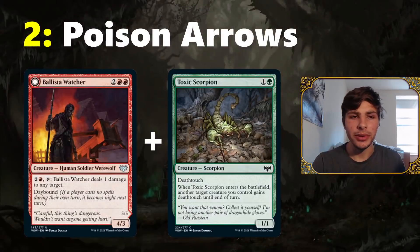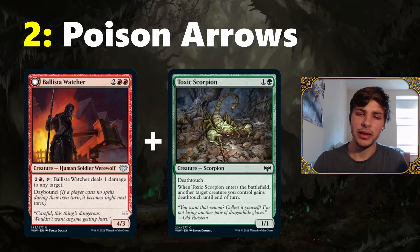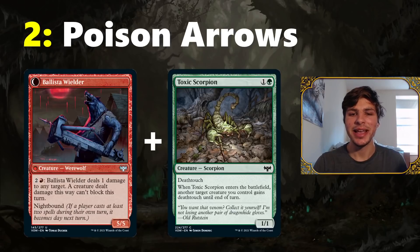Moving on to the number two combo, we have Poison Arrows — the combination of Ballista Watcher and Toxic Scorpion. The Ballista Watcher can deal one damage to any target, and Toxic Scorpion can give a target creature you control deathtouch. So if you give Ballista Watcher deathtouch, you can activate its ability and ping a creature to kill it. If it becomes nighttime and you have the Ballista Wielder — which doesn't have to tap to activate — and enough mana to cast Toxic Scorpion, you can activate it twice and mow down multiple creatures in one turn if you can get up to eight mana.